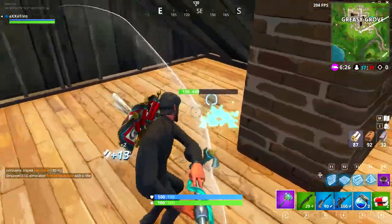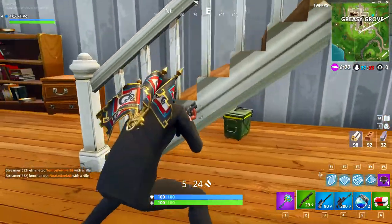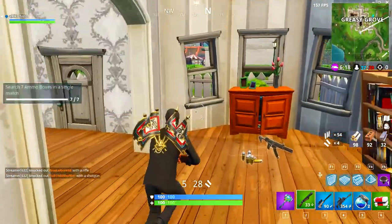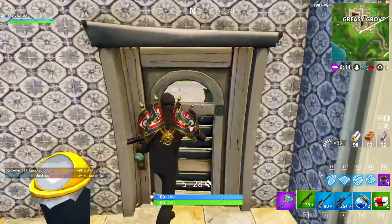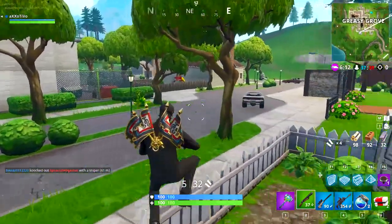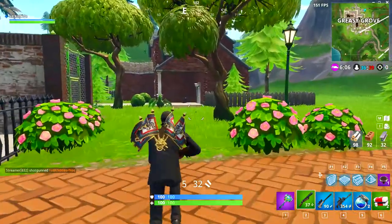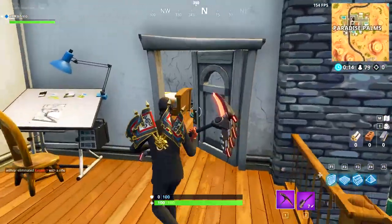If you're struggling to get the last one, or you're one or two off, I recommend just going to the houses. As you guys can see there are usually loads of ammo boxes scattered everywhere in the houses. You're best off going straight to the roof to see if there's one in the attic because there is usually one there. So that should be an easy challenge for you guys to complete once you know this little trick.